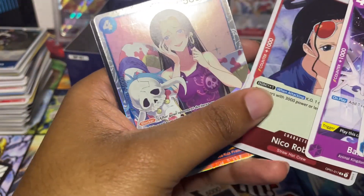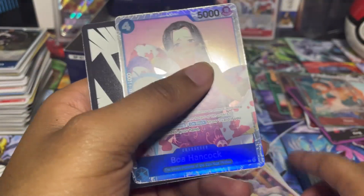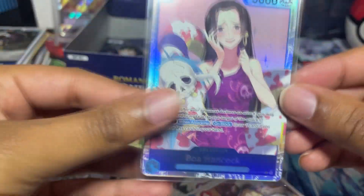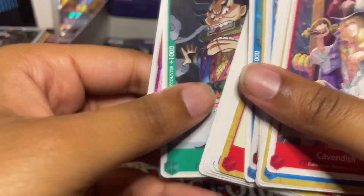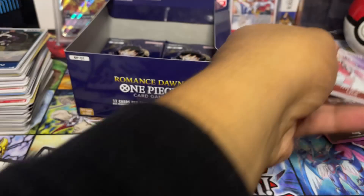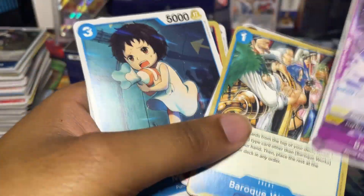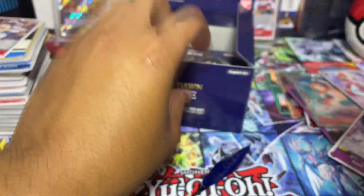Beautiful boy Boa Hancock coming in — let's go! That's another SR we were missing. And Hawkins — we're missing Hawkins as well. You have to sleeve the big hits, man. Hawkins, there you go. I have a few packs left — let's see what else we can pull.